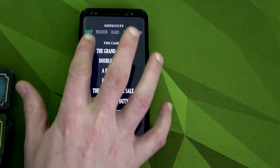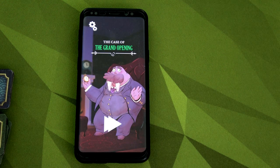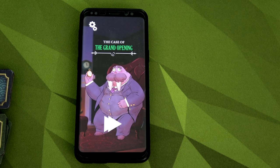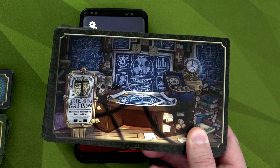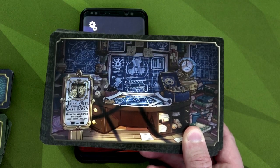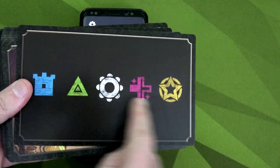In the app you can select Easy, Medium, Hard, or Mastermind. We'll hit the Grand Opening. During the game, we look at our scene cards and find one of each different symbol: a square, a triangle, a circle, a cross, and a star. When we find all of them, we place them on the tracker to show we have them, then flip the card over to confirm, and then we get to grab one of the clue tokens.